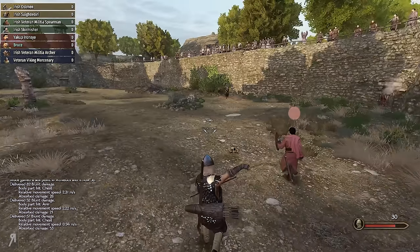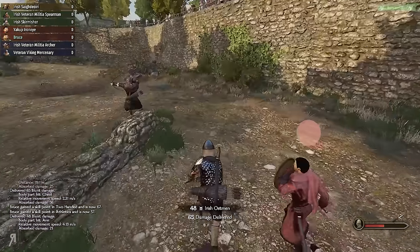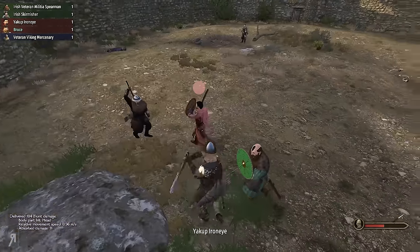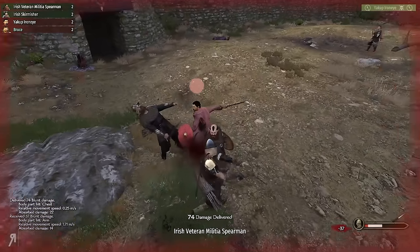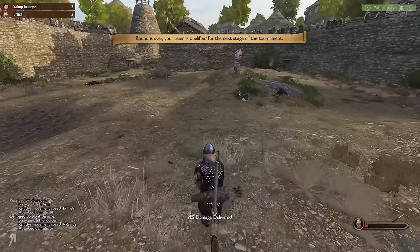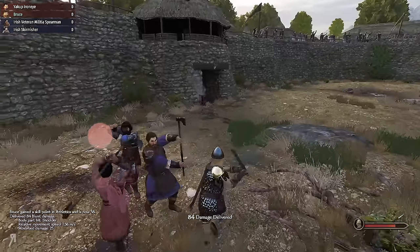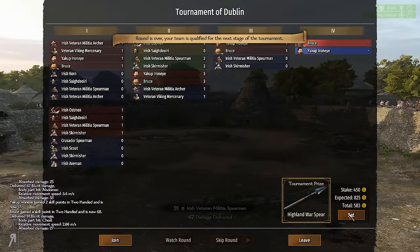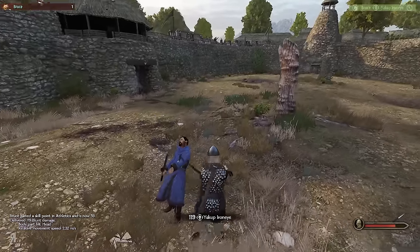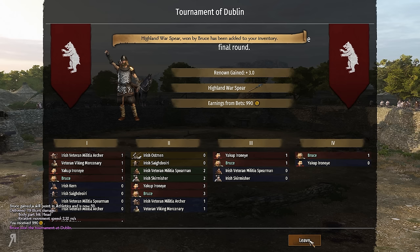These guys are not defending at all — I guess because they were outnumbered and worried about our allies. We got the headshot — that's what we like. Now I need to be careful and eliminate the blue team. My ally is avoiding the enemy for some reason, which is strange. We're working with our new companion, which is quite funny. My companion is actually doing a great job with his decent weapon skills — that's partly why I thought he might make a good caravan leader. We got the highland warspear.